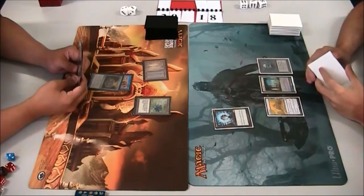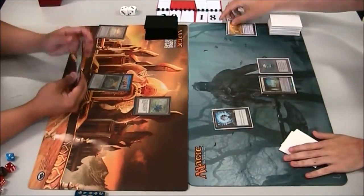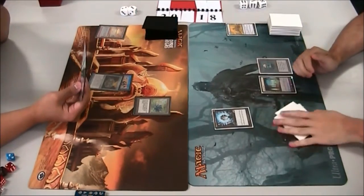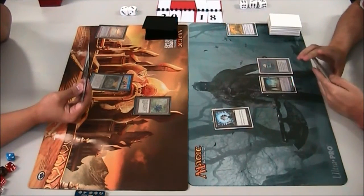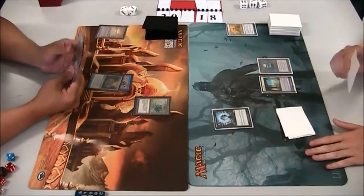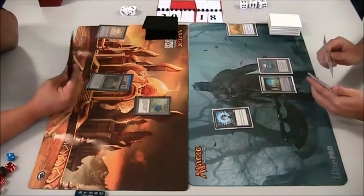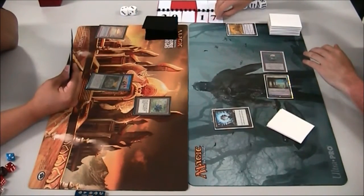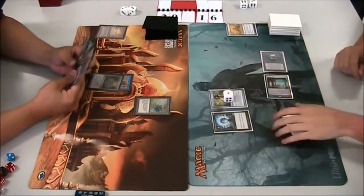Chrome Mox is something we don't normally see in Vintage because it's outclassed by other Moxen, but Trevi's list wants every possible artifact ramp. He's exiled Tinker — I'm surprised by that because Tinker might be one of his outs here. Post-sideboard Tinker is great because you can get Blightsteel Colossus from the sideboard, which storm decks don't want to draw in game one. In the main deck, Tinker usually gets you Memory Jar, which is a great spell for card advantage. Against the Sphere you're still going to have a bunch of cards in hand, so you have to ask yourself: am I losing games with lots of cards in hand?